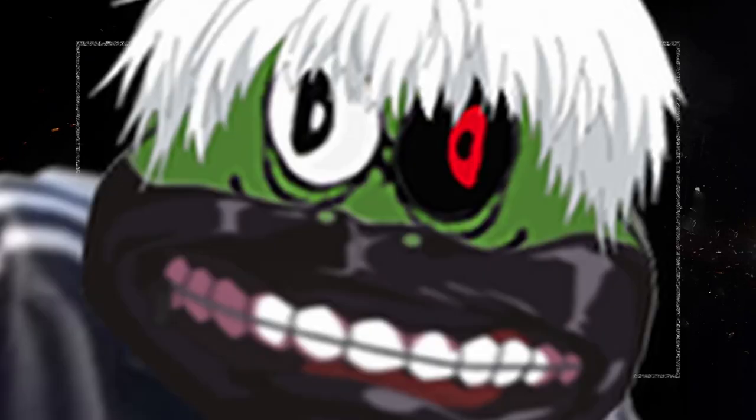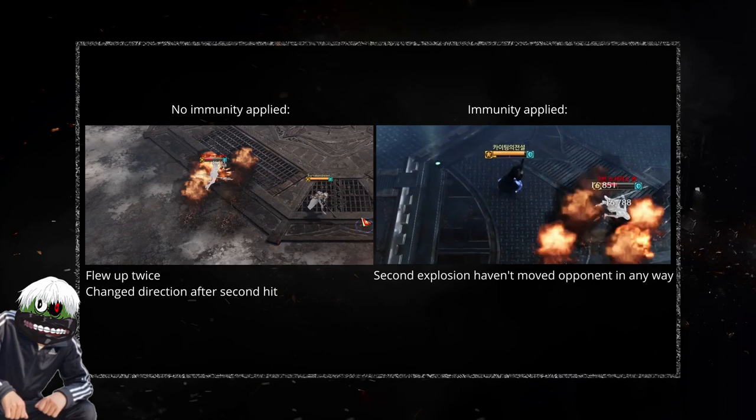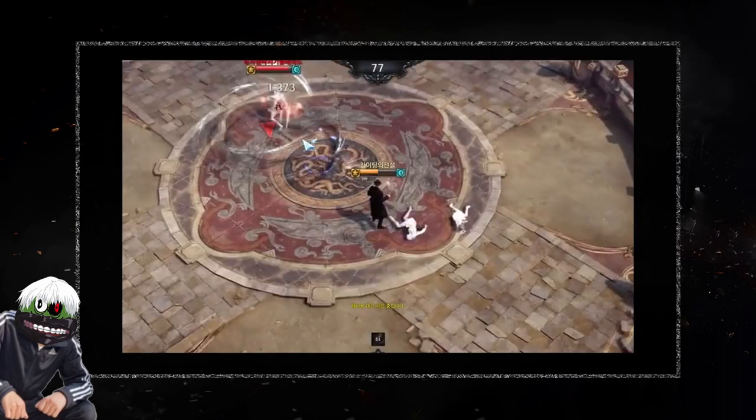Well, this combo doesn't work. The player in question did it on a bot. What he and other amateur players may not see is that the enemy will receive immunity after the first Catastrophe explosion, making him not be knocked up again by the second explosion - which will allow him to spacebar away before Last Request lands.